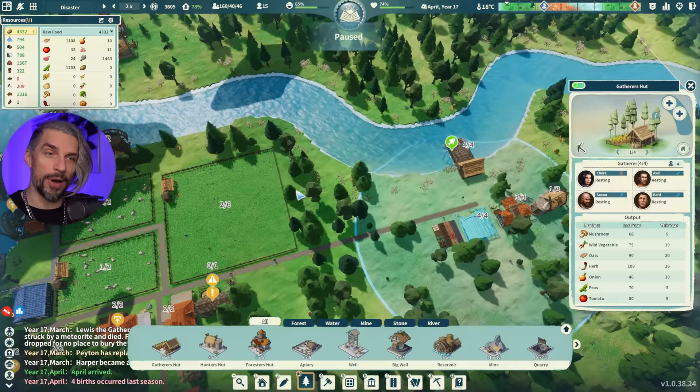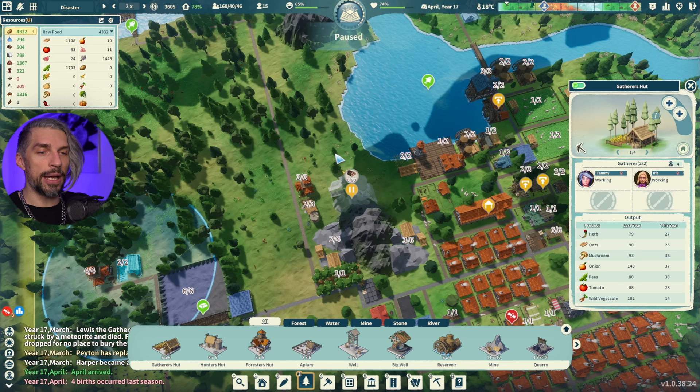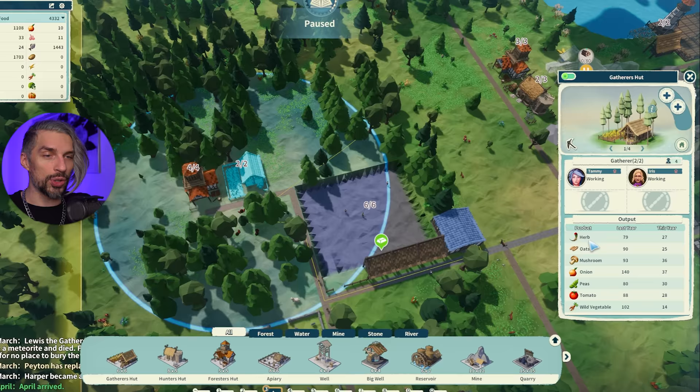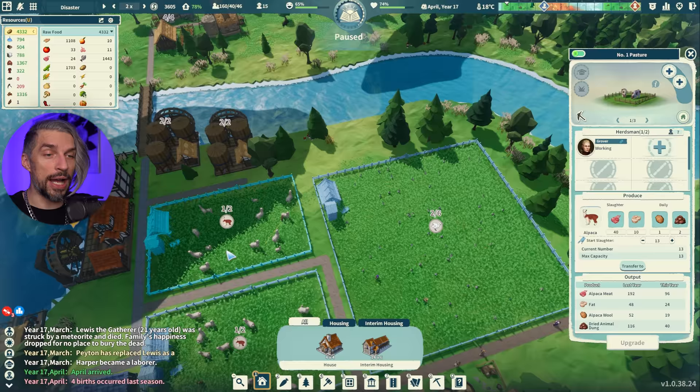The Gatherer's Hut can get you seeds for your farms — that's important. The one I'm looking at gives 296 food per person, which is actually pretty good. Moreover they give you herbs for medicine, so those are essential and should stay. They're most efficient in areas with lots of trees around them, so best to couple them with a Forester's Hut.